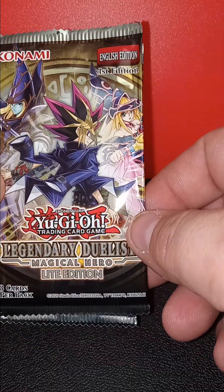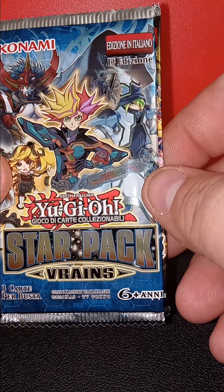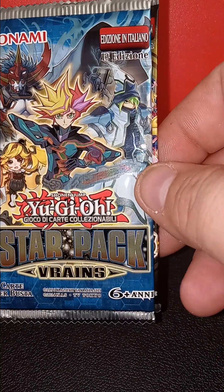Legendary Duelist Magical Hero, light edition, and looks like Italian for the foreign pack.